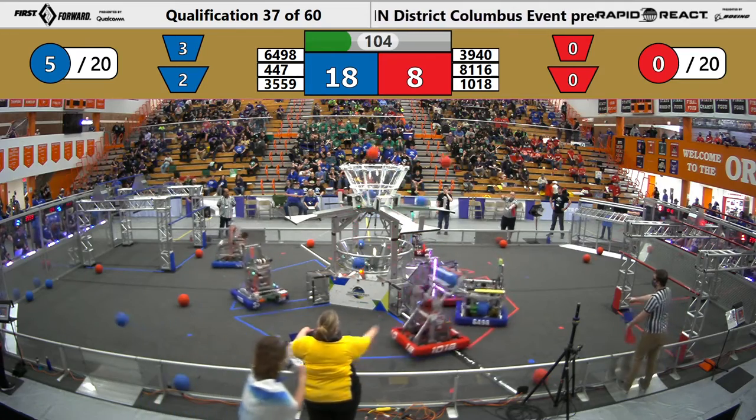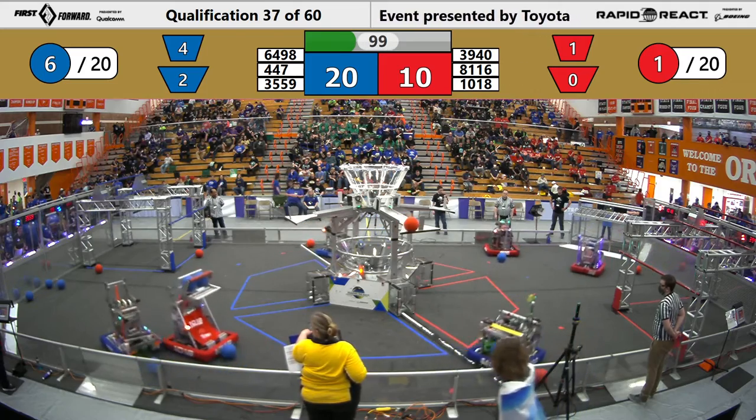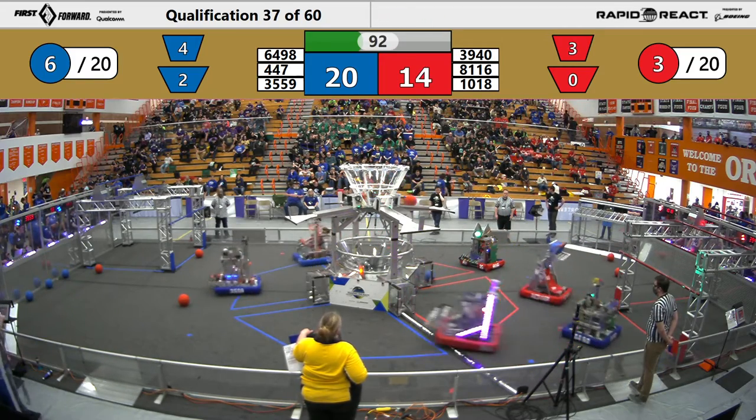This is a strategy to starve the Blue Alliance from having balls themselves. We're going to then go and start playing some counter defense on 64-98, trying to keep them away from their main score. 39-40 over there in the red bumpers. 35-59 trying to keep up Blue's lead.